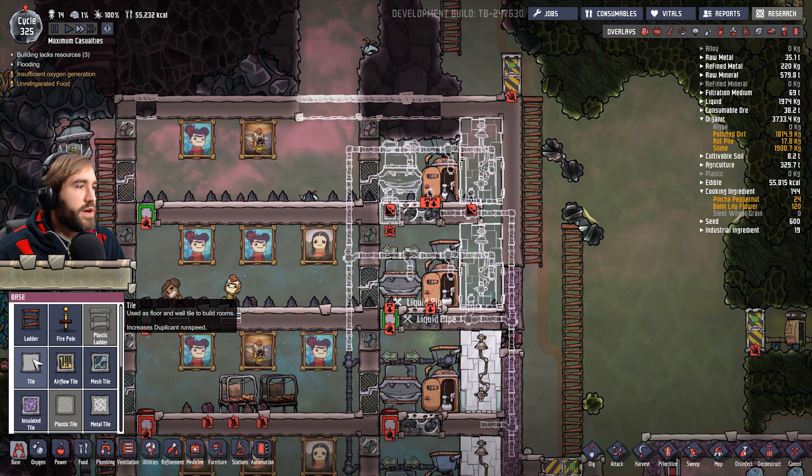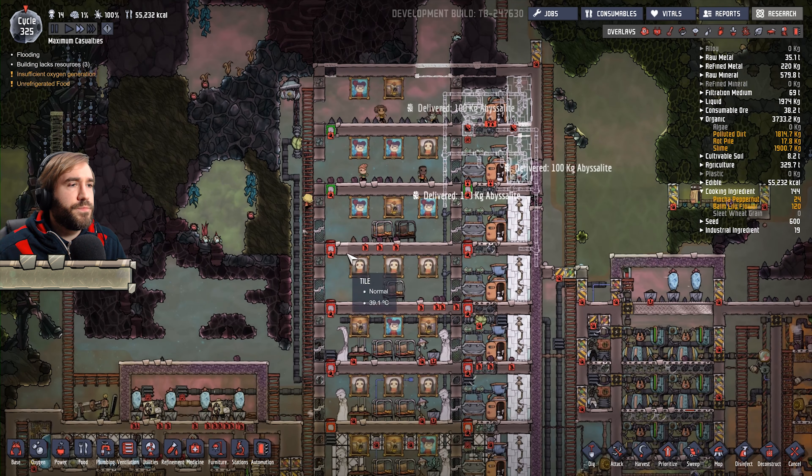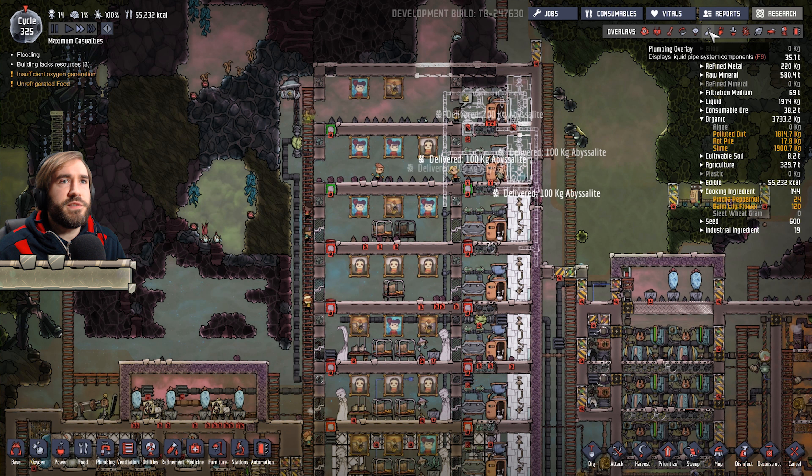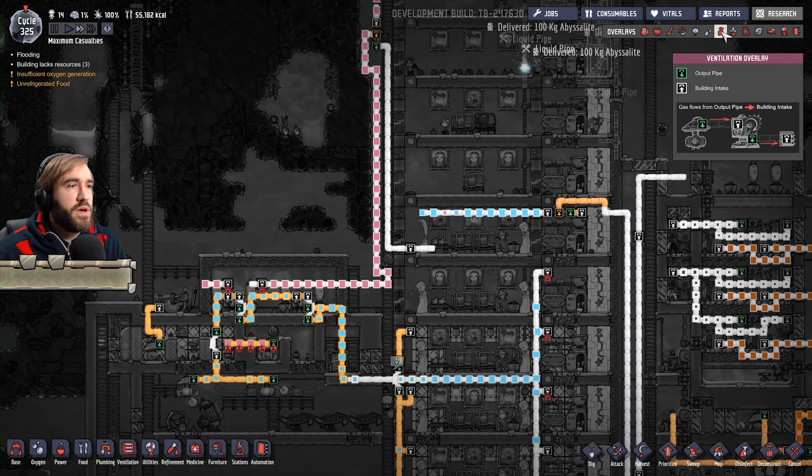We also need to give this poor guy a floor. Okay, cool. So pipe is still blocked. Oh right. Okay, so yeah.